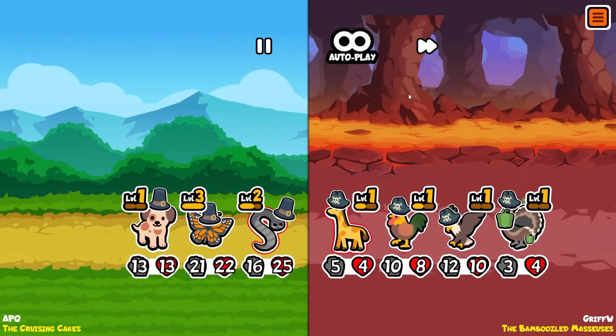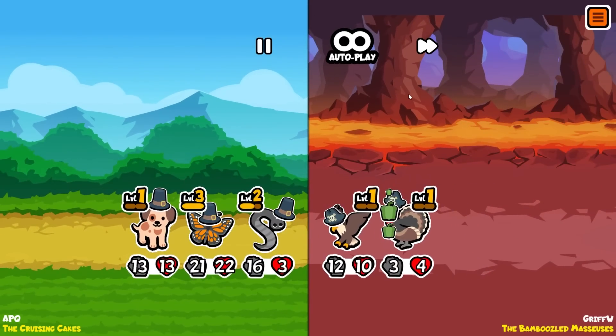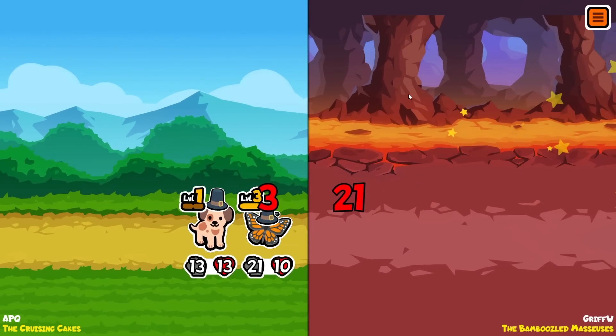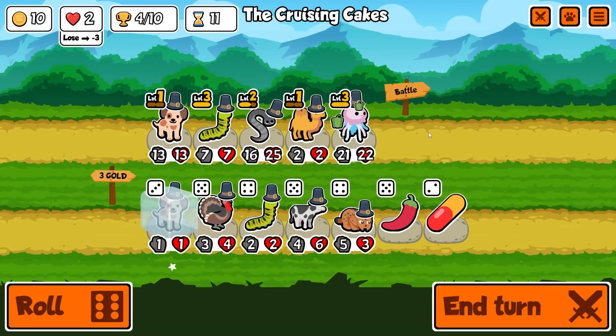Our camel's incredibly weak - this guy's got a rooster which is gonna summon something with a turkey. This guy'll summon something with turkey help as well. It's still a win though - nice one! Four trophies, on our last life still, which is why I'm so nervous.